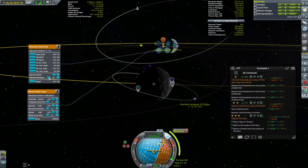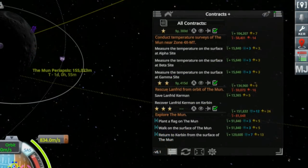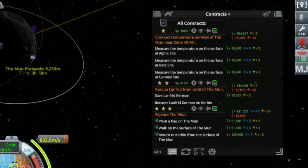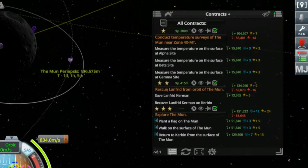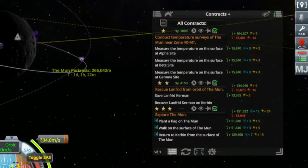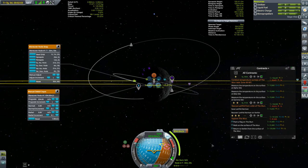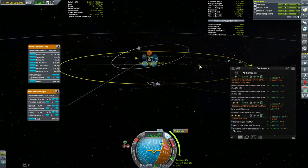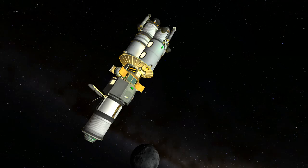Job one is going to be picking up Landfrid Kerman, who is in this somewhat inclined retrograde orbit of the moon. But once we get him aboard, we're not heading home. The third contract — Explore the Moon — has three components: plant a flag on the moon, walk on the surface, and return to Kerbin from the surface. The first contract on the list is determining our landing location — we need to take three temperature surveys on the surface of the moon. These are all in a small cluster, so once down I'll look into seeing if we can afford the hops to each location. I'm aiming to get my periapsis just touching Landfrid's orbit, which did require a mid-course correction.